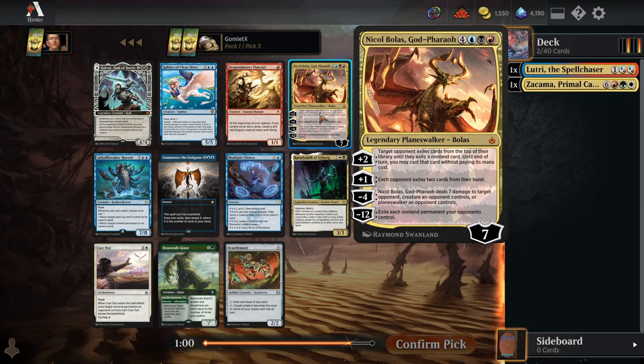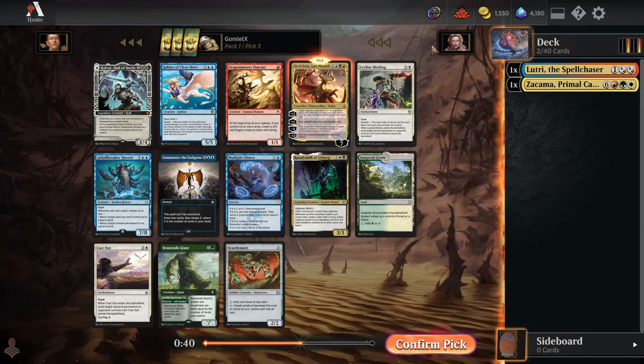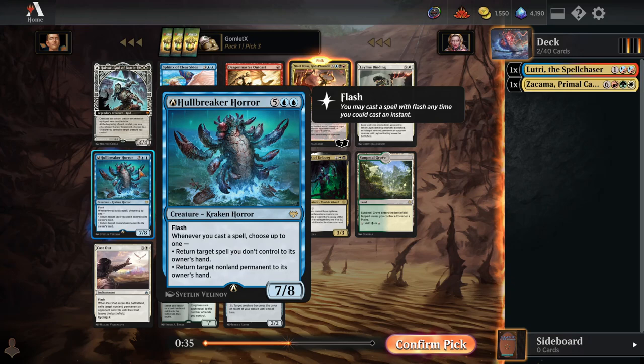Pick 3 we have Nicol Bolas God-Pharaoh. If you know anything about my favorite characters, Nicol Bolas is my number one favorite Magic: the Gathering character and my number one favorite Planeswalker. Incredibly cool card, incredibly cool character. Every Bolas Planeswalker is super powerful and exactly the kind of explosive stuff to ramp into that I love playing. It's going to be really hard for me to pass a Nicol Bolas in any format, so I'll take that here.